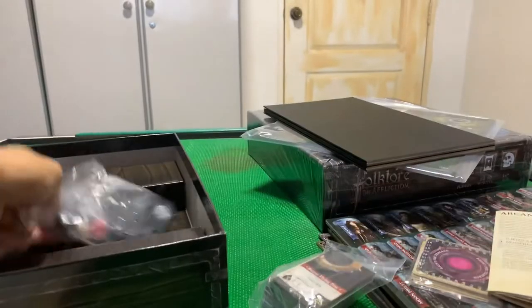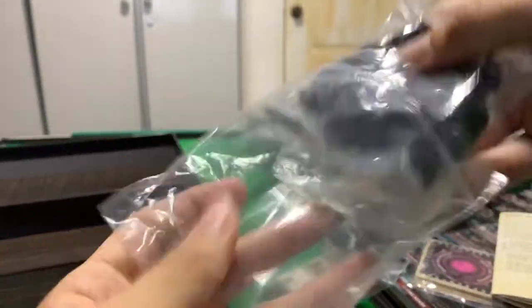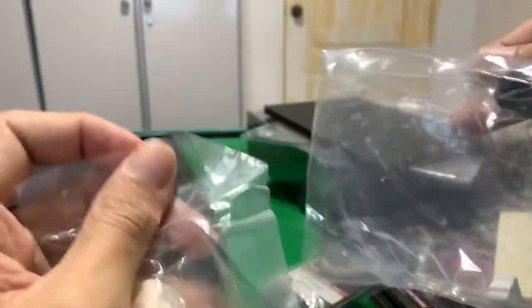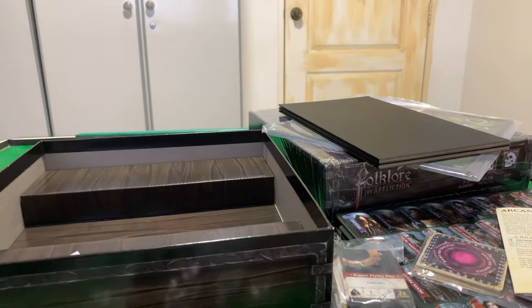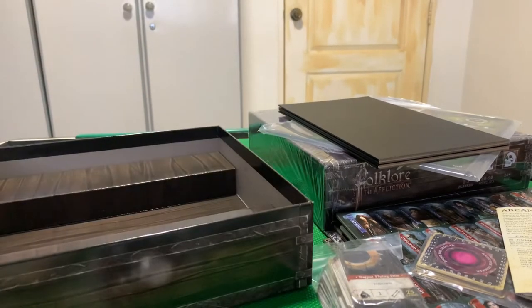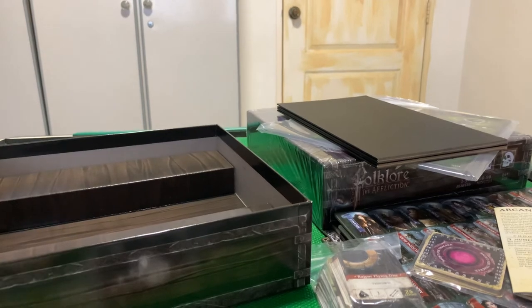Finally, a bag of dice, standees, and small cubes. I can combine everything and use some of these bags to keep the tokens organized. That's Folklore: The Affliction unboxed — join me next time for a full playthrough of the actual game. Till then, stay safe and take care.